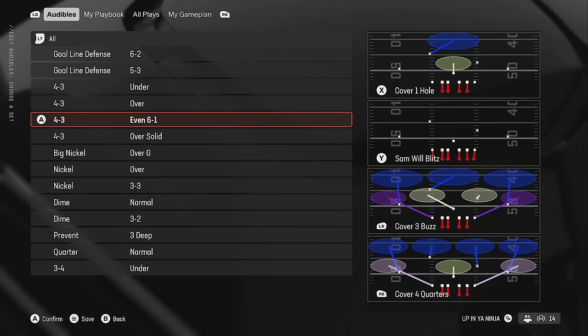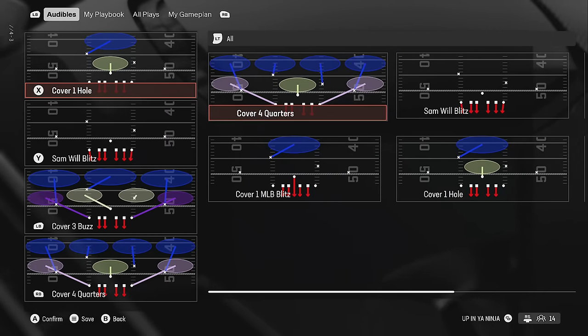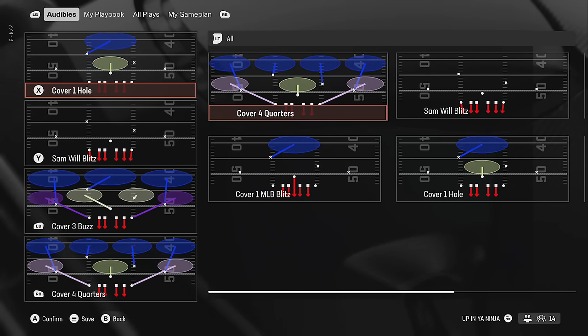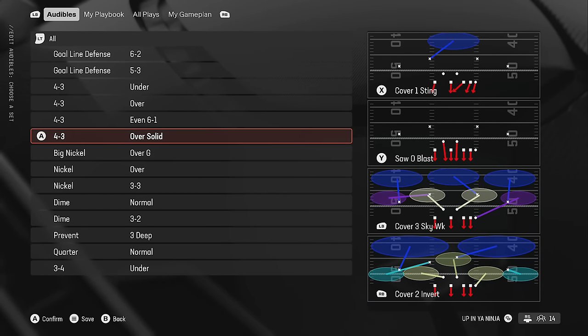I think I was one of the first people to put out the four-three even six-one, going all the way back to Madden 20. Nobody was using it when I first put it out — everybody said how bad it was — and then by Madden 21 everybody was turned on to it. It only has six plays, but you really only need three: the Cover Quarters, the Sandwell Blitz, and the Sandwell Blitz Three.